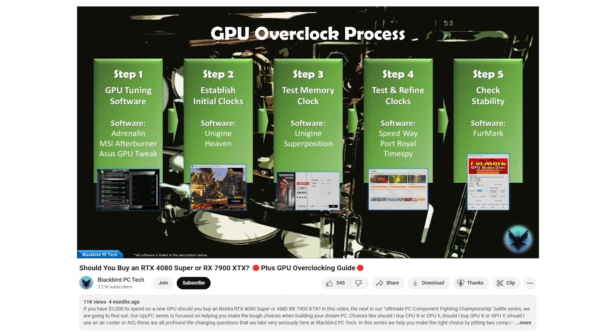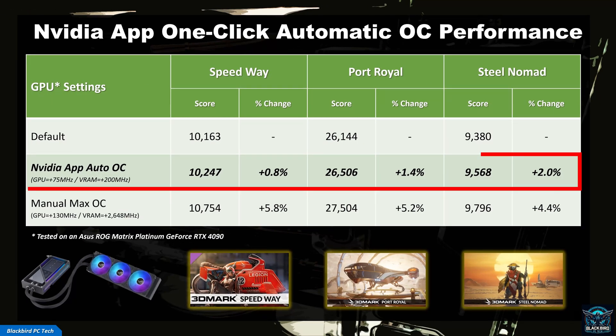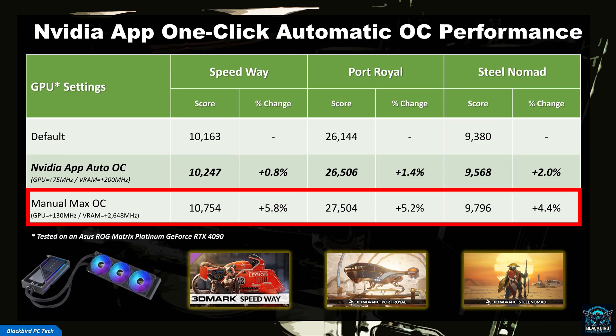You can learn the step-by-step process I used to manually overclock this card in my GPU overclocking guide. As you can see from the results, the automatic overclock is extremely mild, with increases of only around 1-2%. When you compare it to the maximum overclock, it becomes clear that it doesn't really do a good job of pushing the card to its limits, leaving anywhere from 3-5% extra performance on the table, which is somewhat disappointing, but at least it's a step in the right direction.